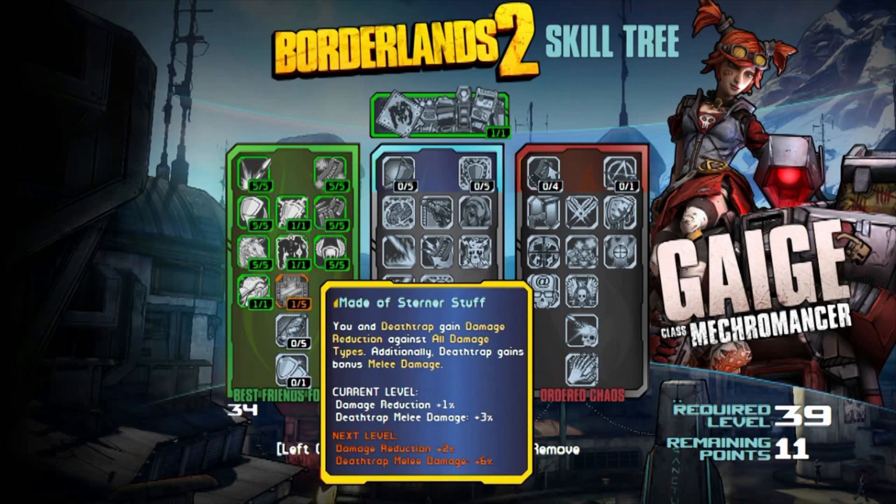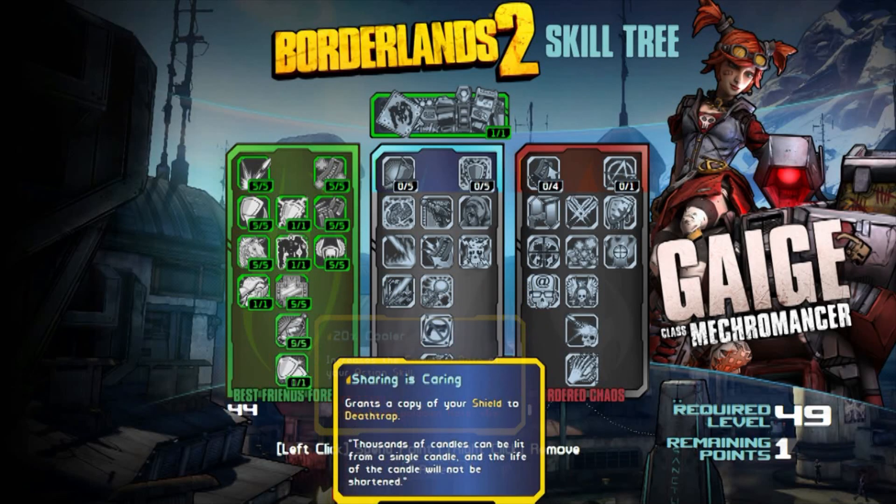Also, the skill Made of Sterner Stuff just straight up reduces all damage to you and Death Trap. Finally, the last skill in this tree, Sharing is Caring, gives a copy of your shield to Death Trap so he lasts longer on the battlefield.